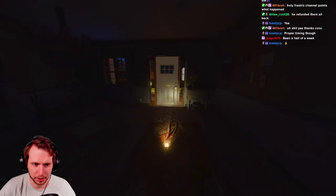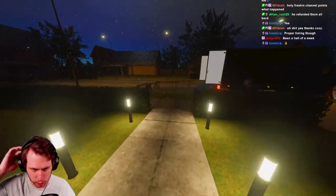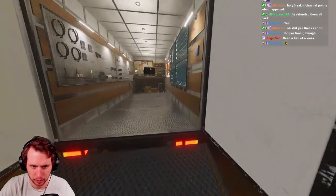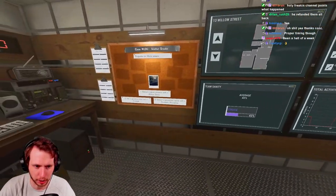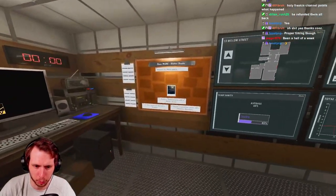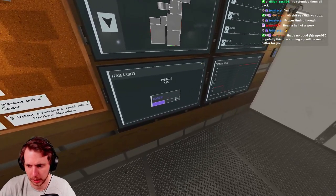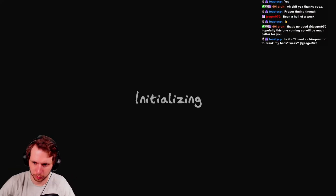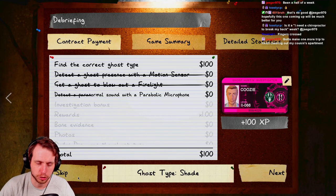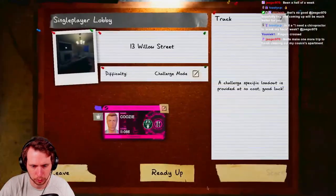I'm going to assume that since it's genuinely not doing anything, that was a cursed hunt - so we can't really go off sanity right now. But I'm thinking this is genuinely a Shade. The Demon would be a little more active, and Moroi is a bit iffy. Let's find out. It was a Shade! Generally, if you don't have a lot of activity, that's a good rule of thumb.